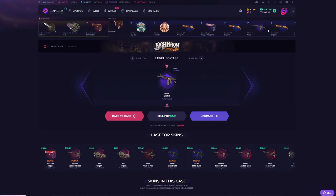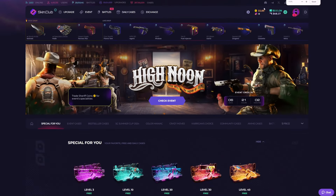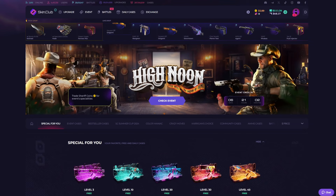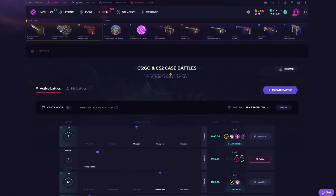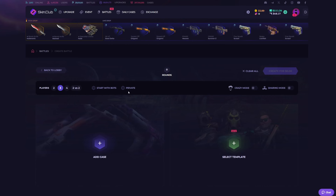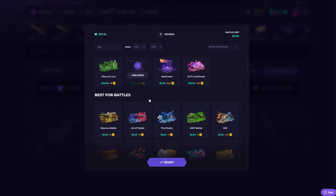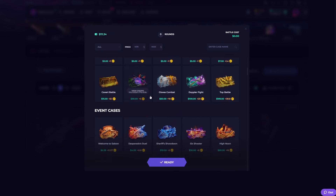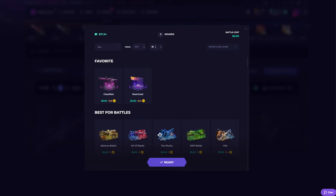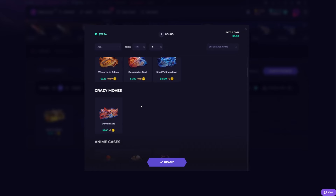We made more in the level 70 case, which actually sucks. Anyway, we have about 111 dollars to spend right now in a battle or a couple of battles. Hopefully we don't lose money and can actually make money — that would be great. Let's do a three-player crazy mode battle. We're not going to go too expensive; let's stick to around 15 max. Balance battles have been paying really well recently so we'll go with that.